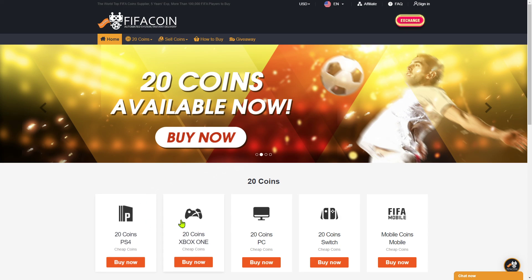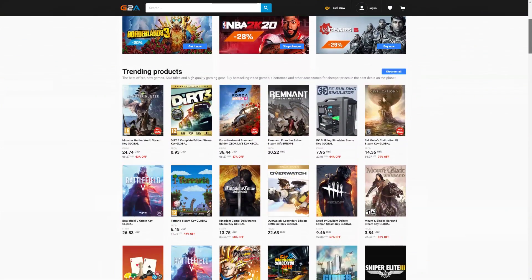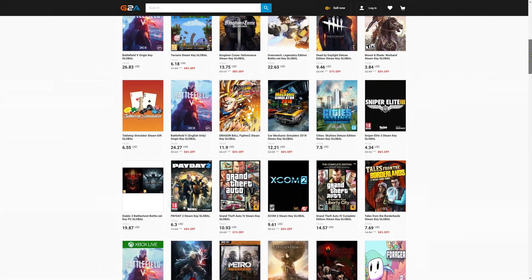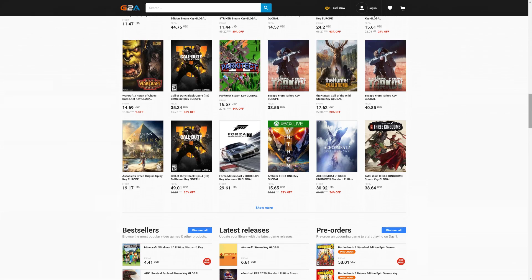Get your cheap and safe coins within 10 minutes from the cheapest place on the market. Follow the link in the description and use the code CRASSY for a huge discount. And if you wanna buy cheap game codes and prepaid Xbox and PlayStation cards, G2A is the place for you — check the link down below.